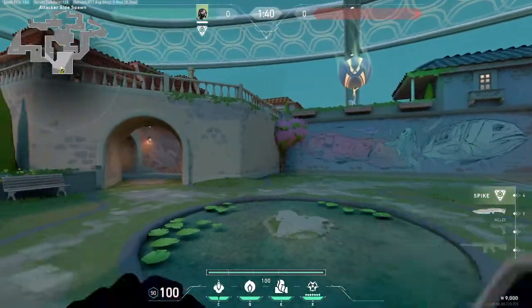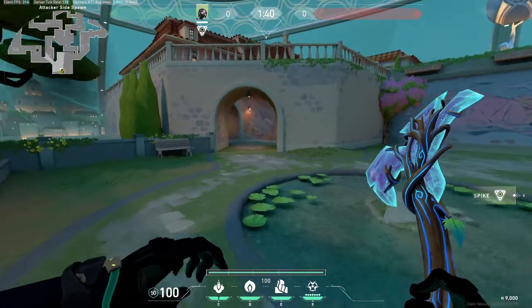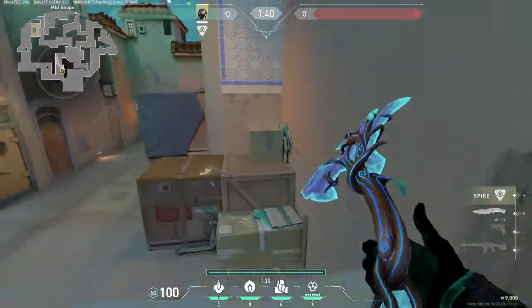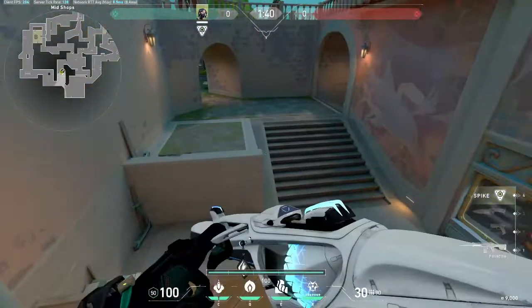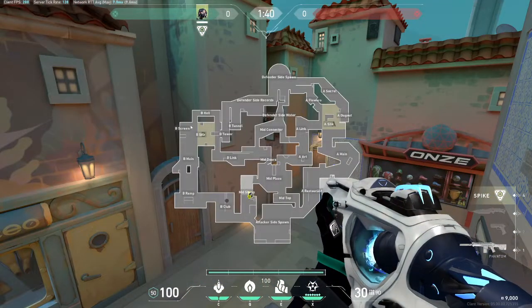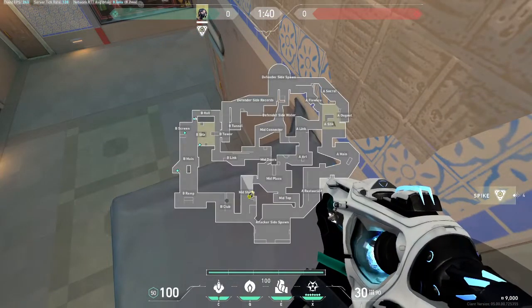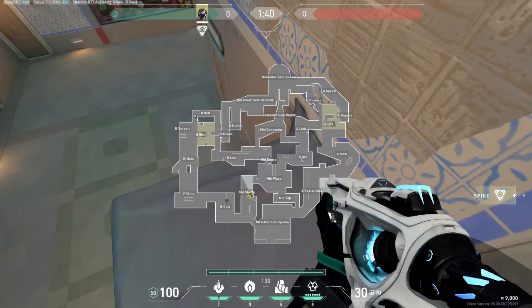I'm making this video to show all the stuff I found on Pearl with Viper. This is going to cover attack and defense on both sites. B site is the most annoying to attack because you get peeked from a million different angles — the main thing I'm going to show is attacking B site while cutting off the hall angle.